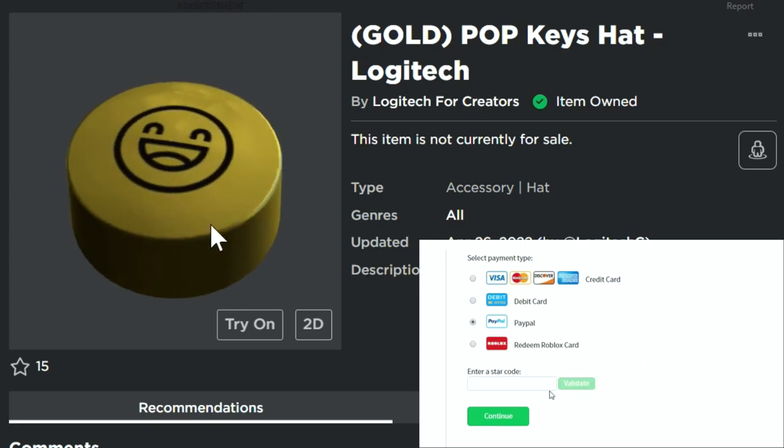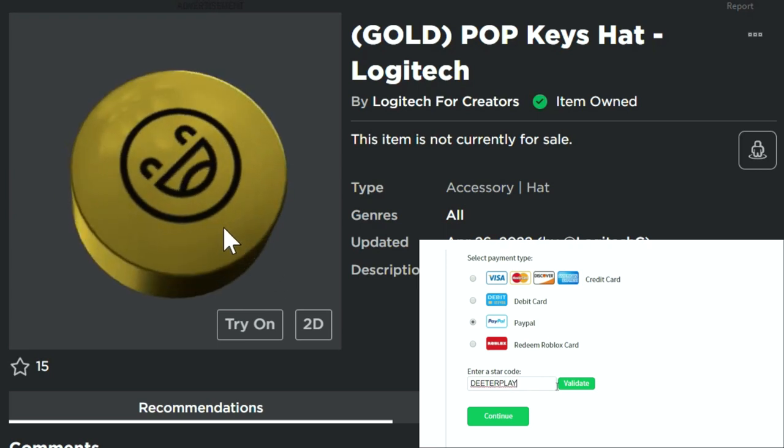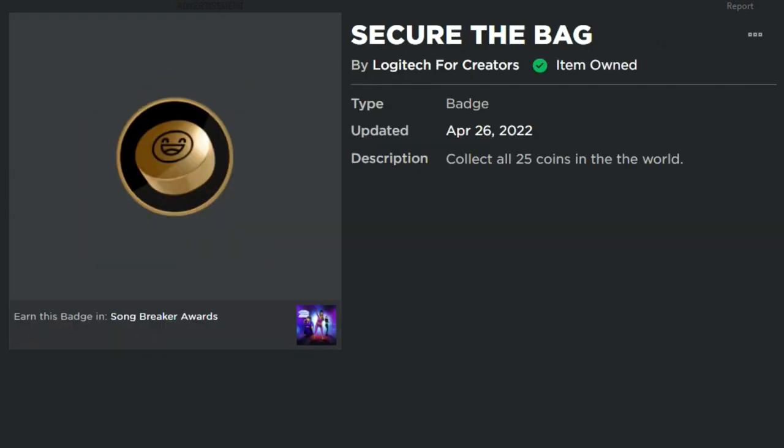What is up guys and welcome back to DieterPlays. I'm going to show you how to get this PopKeys hat. It's a Logitech item and it's gold. It's a free item that you can get here in Roblox as part of this event. The badge is called Secure the Bag, and it says collect all 25 coins in the world.